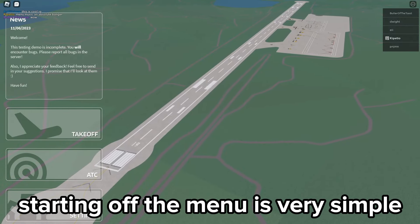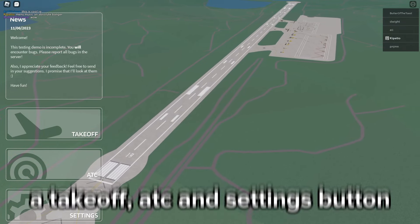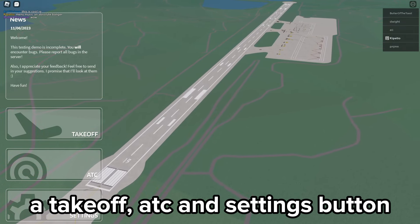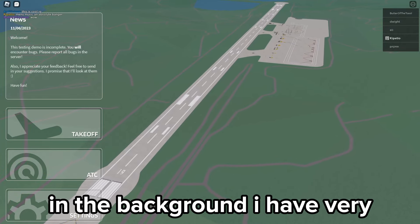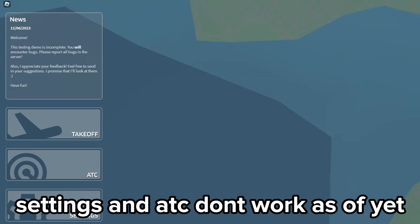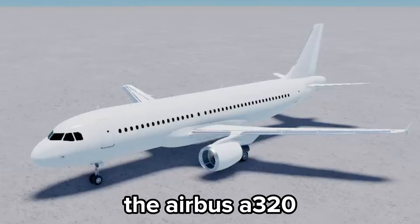Starting off, the menu is very simple but easy to navigate. The small news section in the top corner, a takeoff, ATC and settings button. The menu music is very nice and just from the cinematic playing in the background I have very high hopes. Settings and ATC don't work as of yet, but once you can take off you will find only one plane — the Airbus A320.